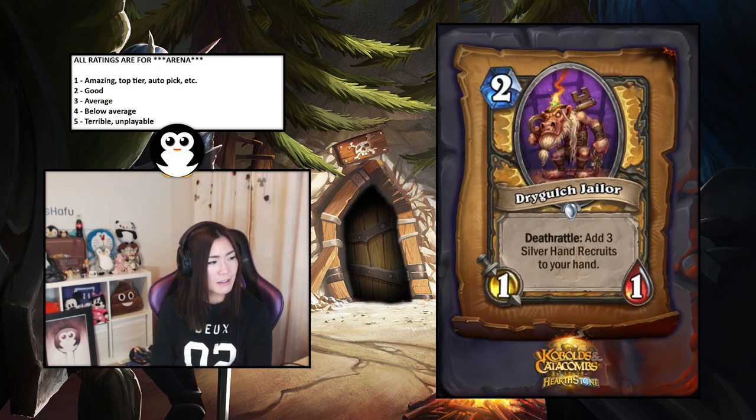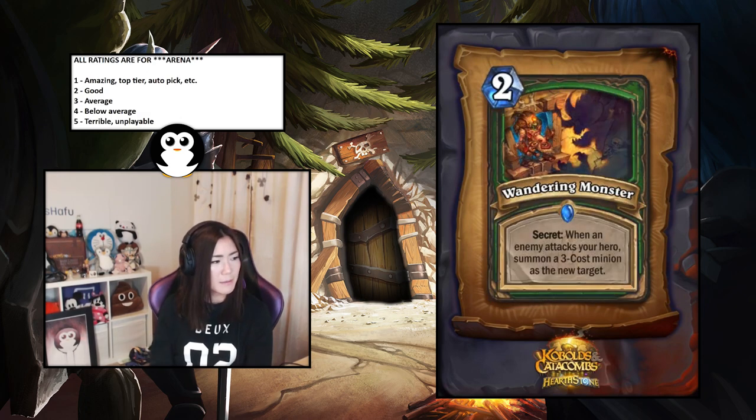Drygulch Jailer — two-mana one-one Paladin card, deathrattle adds three Silver Hand Recruits to your hand. This is good. It's a little slow but three one-ones is quite good, and Paladin kind of thrives on flooding. I'd say it's a two — just good.